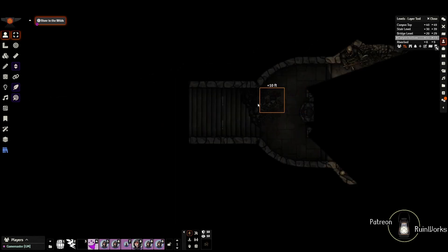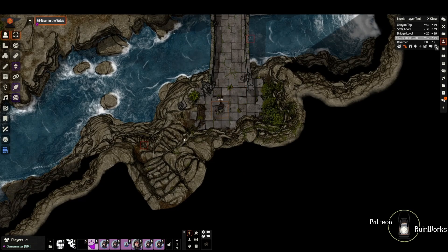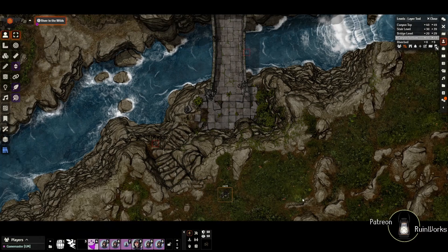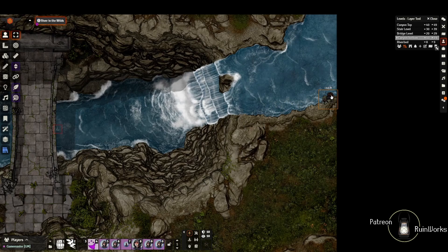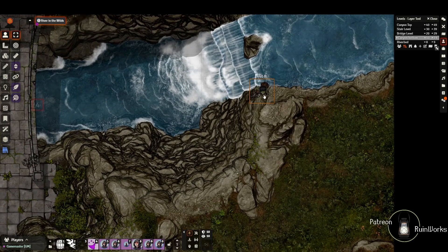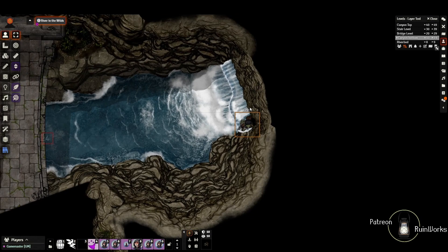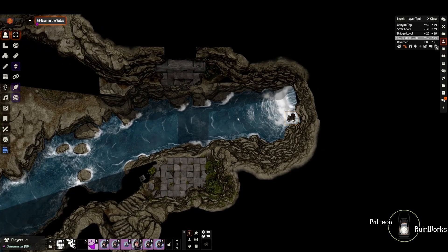Let's get back out of the scene, go back up to the bridge level, cross the bridge, go up the stairs to the stair level, and now we're at the canyon top. There are water sounds and as you get closer to the waterfall the sounds get louder. Now if a token is very close to the edge and steps over, it's going to fall down to the bridge level - 20 feet. If he steps over again he's down another 10 feet to the bottom.